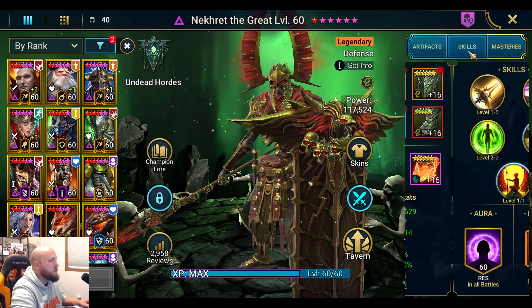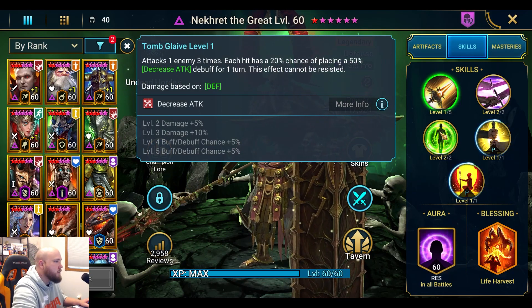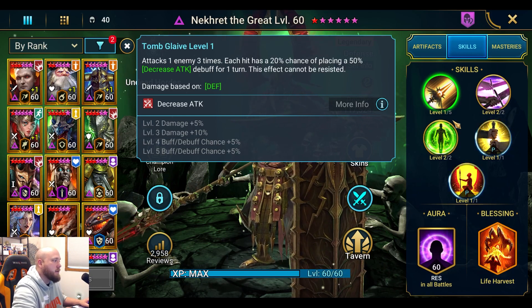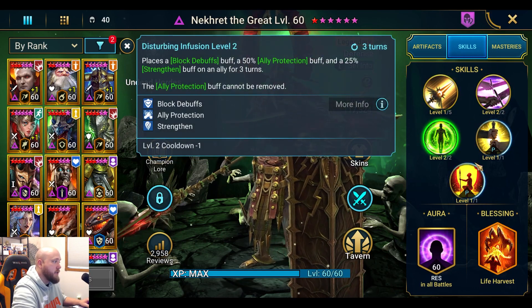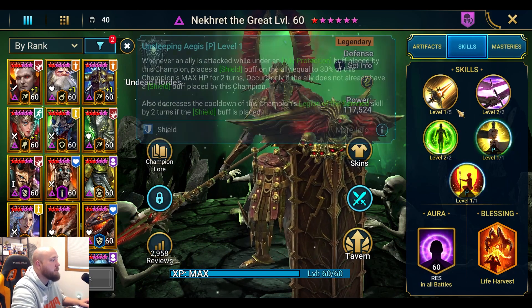Let's go over his skills. His A1 — I haven't booked mine out yet, which I might need to. It's not necessary at all but it does help. He and two other legendaries have minimal book requirements to be good. He needs four books on his A1, one on his A2, one on his A3 — and that's it. He also has two passives. This guy screams value.